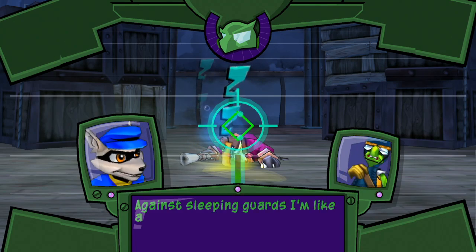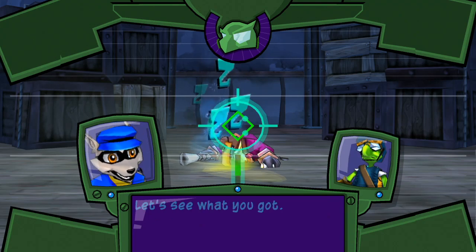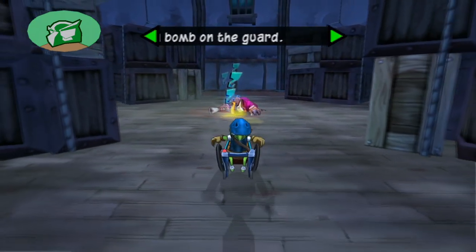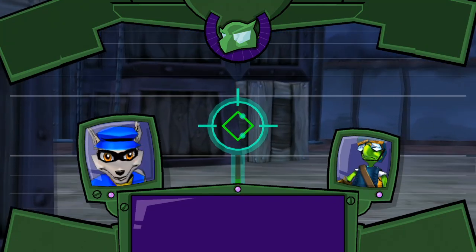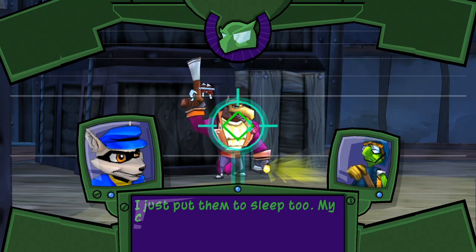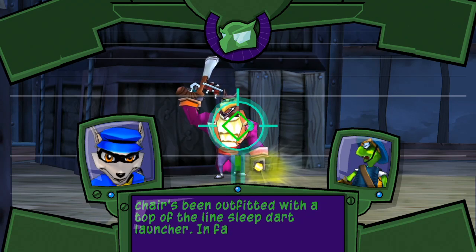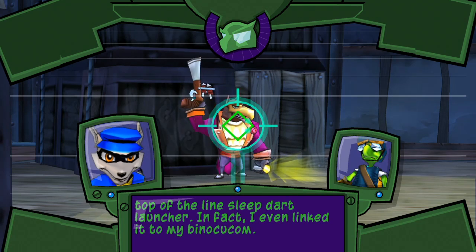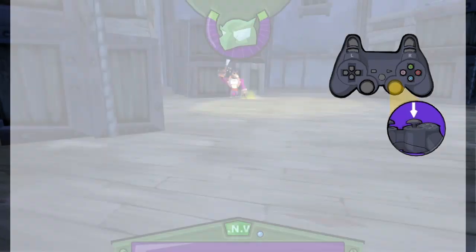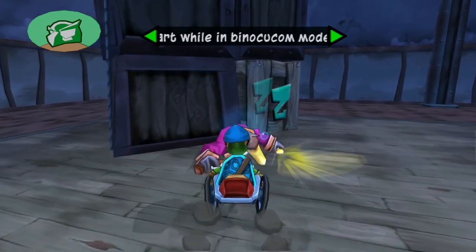Against sleeping guards, I'm like a Greek god — all fall before me. Let's see what you got. Later, nerd. Nice knowing you. Murphy, welcome to stream. Nice work. Now, how about someone awake? I just put them to sleep too. My chair's been outfitted with the top-of-the-line sleep dart launcher — in fact, I even linked it to my binoculcum. Smart. So you just click the right analog stick to bring it up. Done. And to shoot, press R1. Now get over there and bomb him before he wakes up.